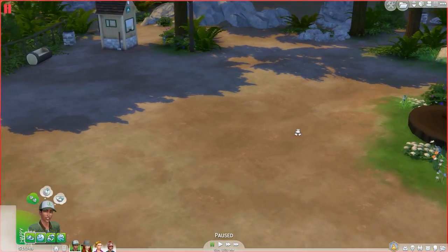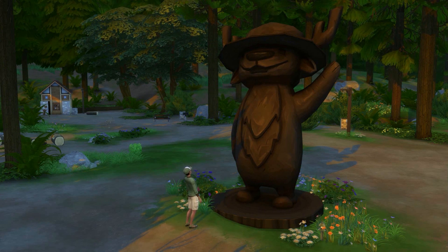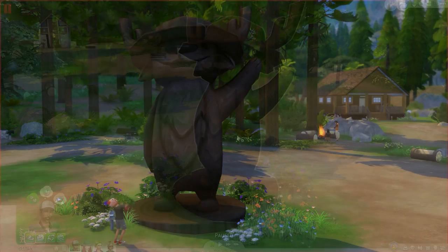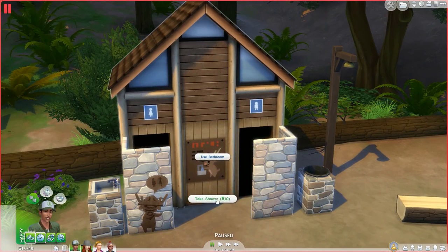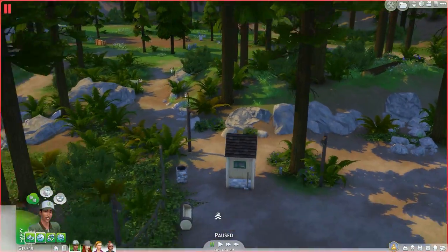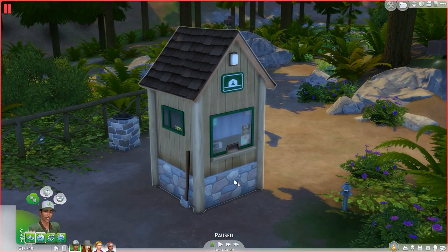Right in the center of Granite Falls there is the Stanley Ranger Jackalope statue — it's so big. You can have your outdoor Sims appreciate it, or have your child or childish Sims talk to it. It's so cool that you can interact with this big statue in the center of Granite Falls. Off to the side there's a rabbit hole bathroom where you can use the bathroom or take a shower for 10 Simoleons, which could end up costing a lot with a whole family.